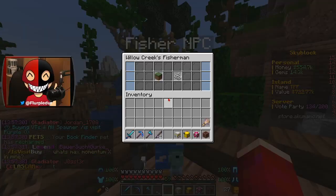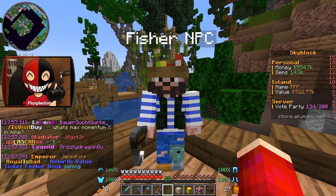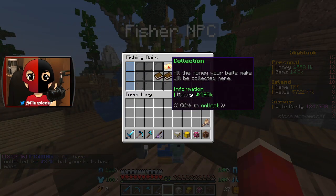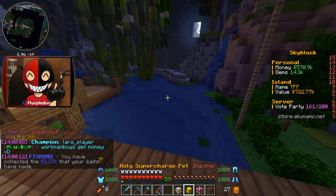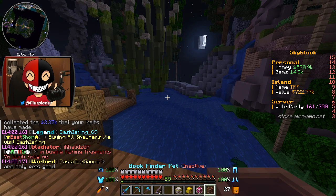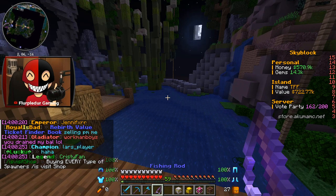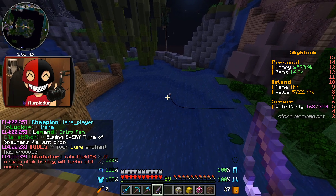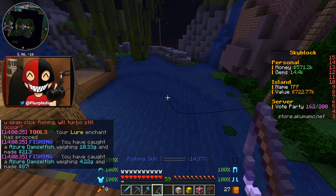Number one, in this area we've got the fisherman NPC, which works a lot like the guy in the woodcutting area. This is insane — we're going to go ahead and fish. None of these pets are actually useful here; I guess I'll use the book finder pet. For some reason in this world you have to left click your pet — it's such a weird mechanic. We actually got ourselves $213 for that.